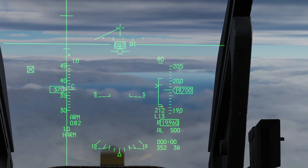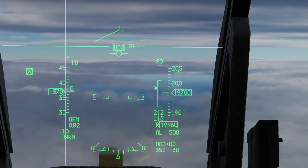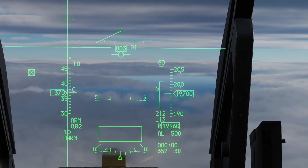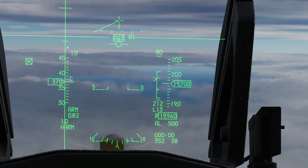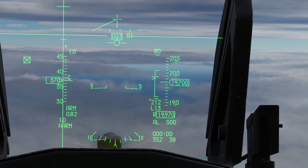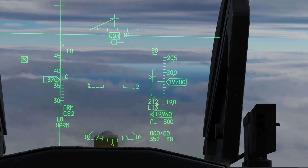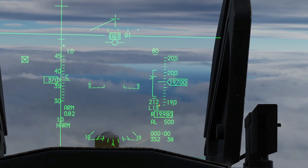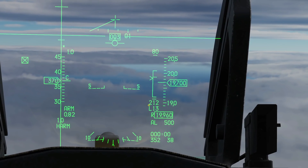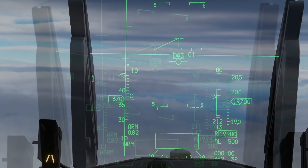At the bottom of the DLZ would be zero — essentially on top of the target — and the chevron shows where we currently are. We want that chevron between the in-range and minimum-range markers to ensure a kill. Based on the loft angle, our predicted altitude to fire the missile is currently 21,200 feet MSL. The steer point selected is left by 13 degrees, shown because EOM is likely to be used firing off axis in azimuth.